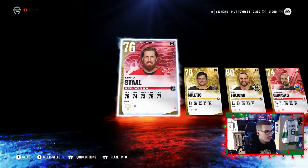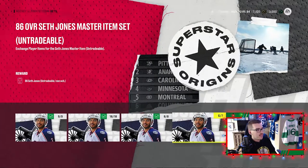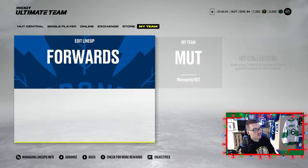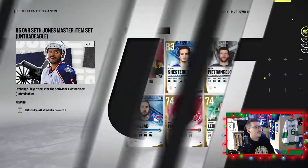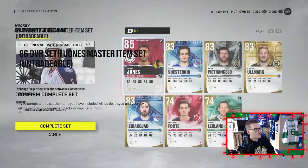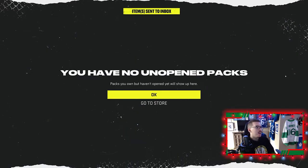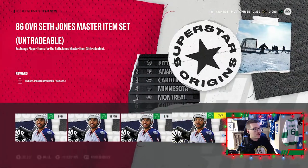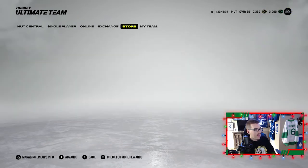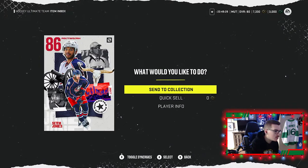Last one — Mark Staal, Nick Foligno, and that's it. That one hurts a little bit. But we have enough to make Seth Jones, so let's take him out of the lineup. We get a plus-one overall upgrade which is absolutely huge. First master set player on this team — completing the set. Seth Jones going to be at an 86 overall, it's a plus-one upgrade, nice to see.